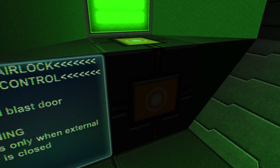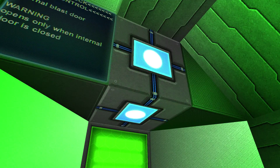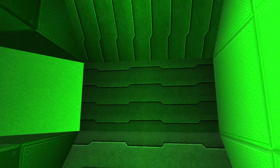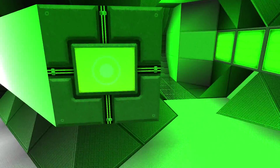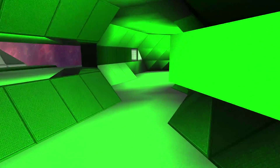I cannot open the internal door for everybody on board as long as the external door is open. So let's close the external door first, and now we can open the internal door. As you can see the warning light is on again, and if I press this button the external door stays closed, which is pretty useful.